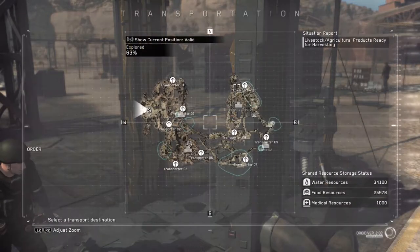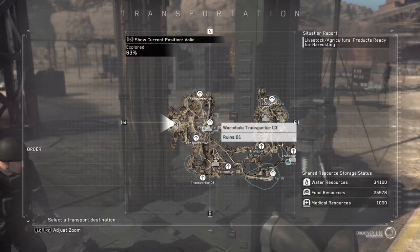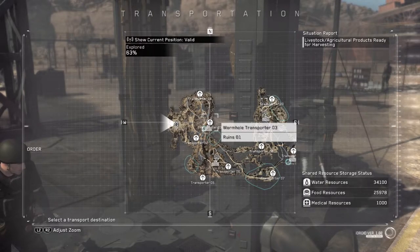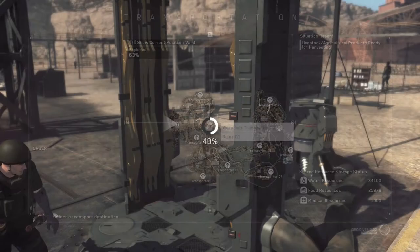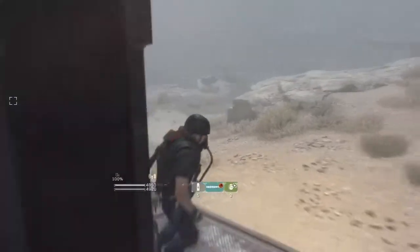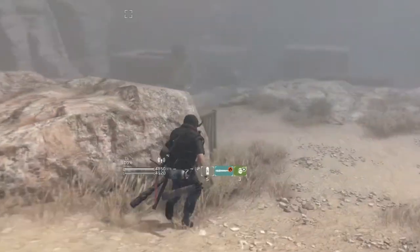To begin with, let's start with potatoes. You can find these not too far from transporter number three, which is where you rescued the nurse from. Just take a left and head down the slopes and you'll find them right next to the half-buried fridge.